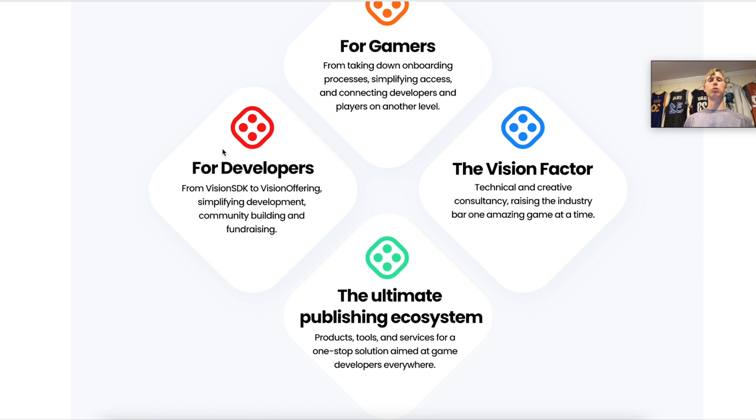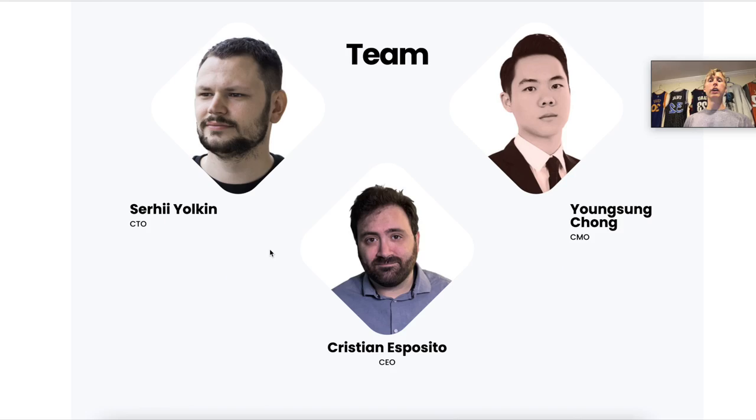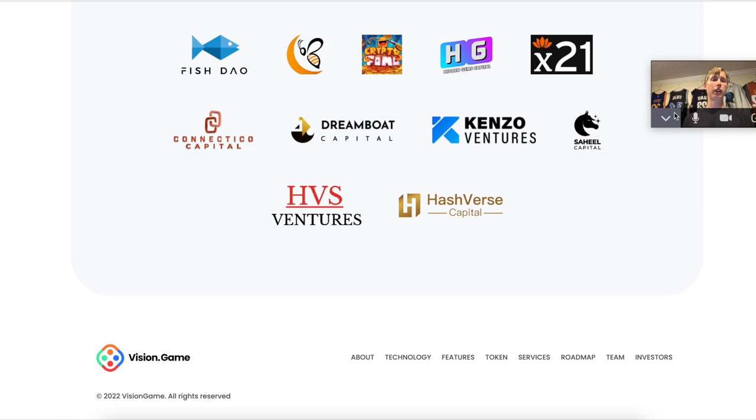Here's a quick overview of the Vision token: 30% went to the ecosystem, 5% seed round, 2% and other allocations as shown — you can pause the video to see the full token breakdown. Services include crowdfunding and a growth accelerator to increase the project's reach, plus simplified development tools. The team includes Sarheel, Christian, and Young Sung, with investors like Huobi Ventures, Access Ventures, and Dutch Crypto.